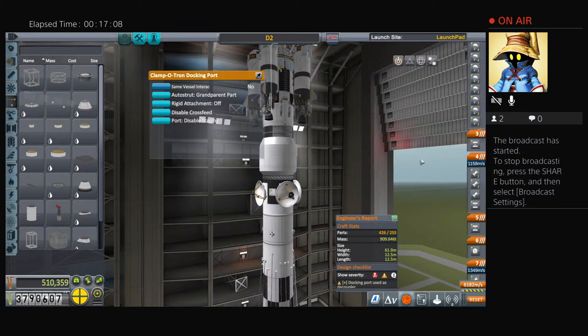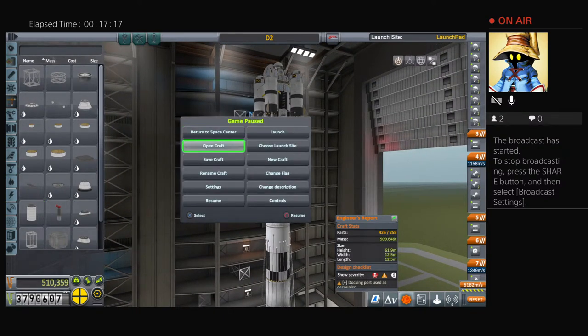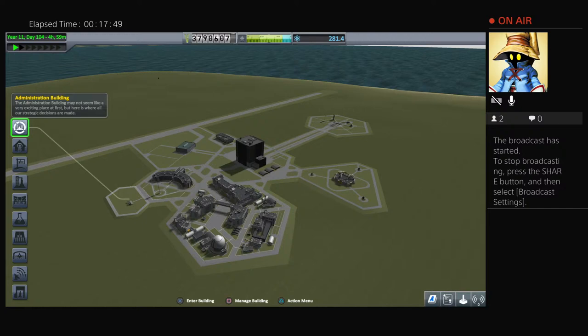That should be our nose cone. Let's save the vessel, then leave the VAB and return to the Space Center to upgrade our VAB. Hopefully we have enough money to get an unlimited part count so we can launch this from the launch pad. I think the launch pad is already fully upgraded, so mass should not be an issue — we'll find out.